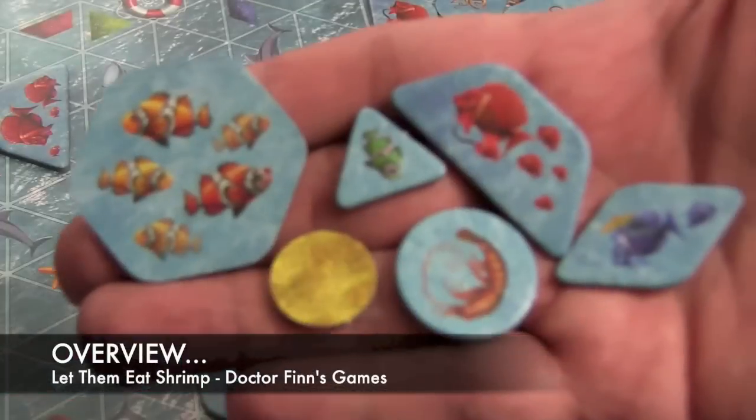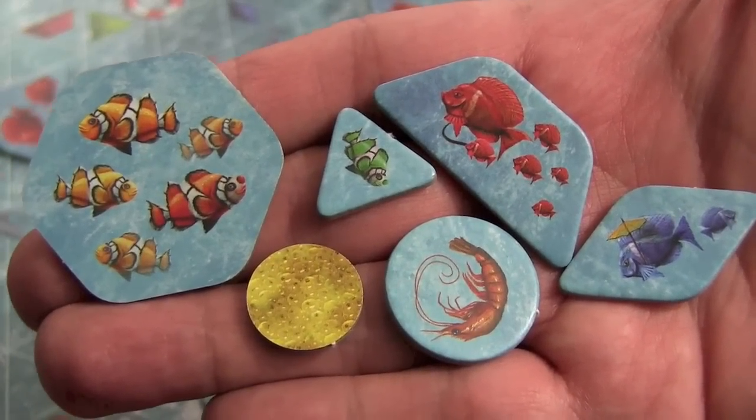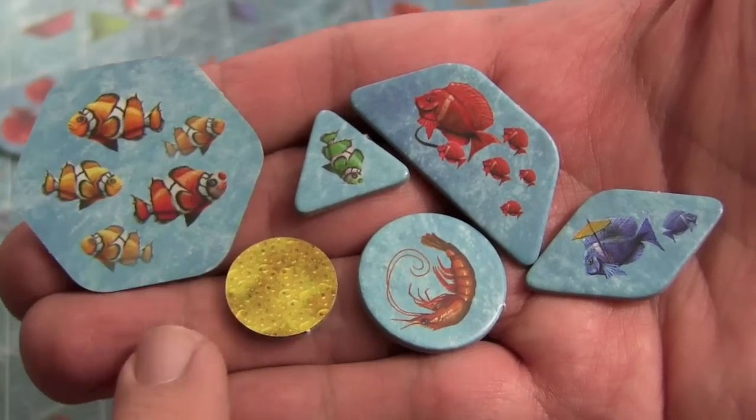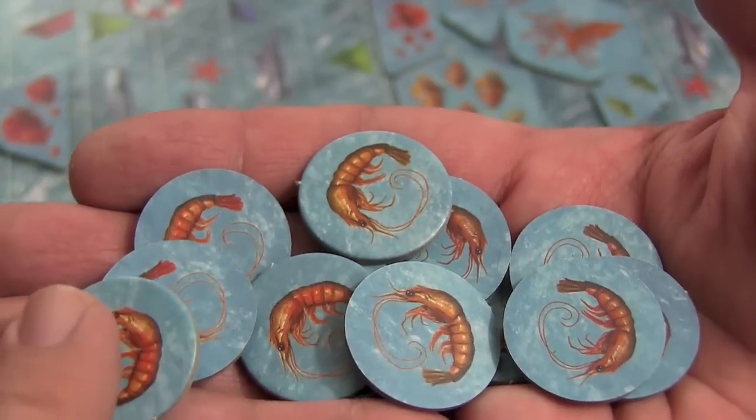At the start of each game, everyone is dealt four different fish tiles of varying sizes. They represent the saltwater exotic fish you'll be using throughout the game. Also, there are fish egg tokens, and you get three of these at the start of the game — they represent basically a wild card. Throughout the game, you'll potentially be collecting shrimp tokens, which are worth points as well.